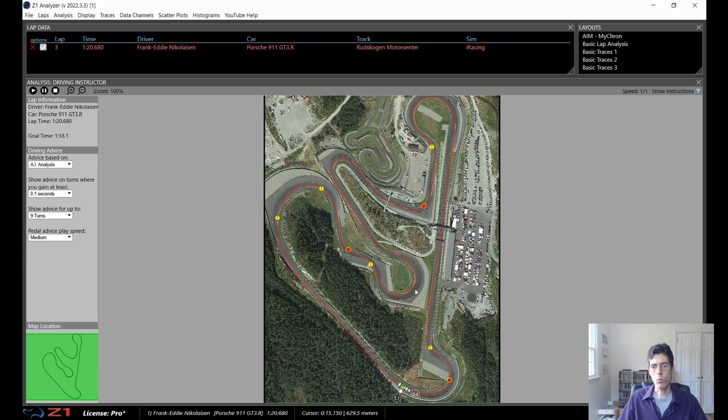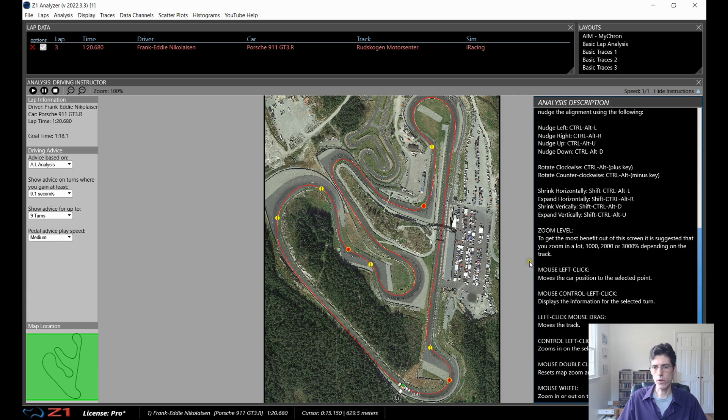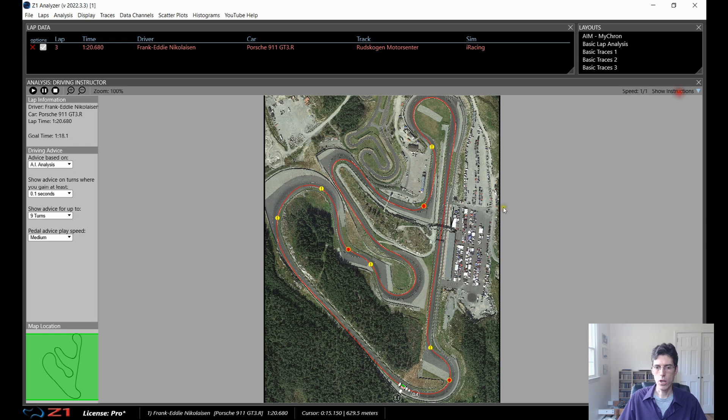I'm going to look at those three and see what it's going to tell me. To get to them, you can either drive around as we were doing before and watch where your car goes on the track, and when you get to a certain corner where time can be gained it will stop and you can look at that corner. Or you can just go directly to the corner by clicking on it. If we show the instructions on the right here, the mouse left click will position the car somewhere, or the control left click will display the information for the selected turn. This can be customized in the settings dialog if you want.